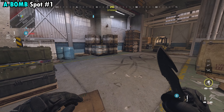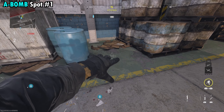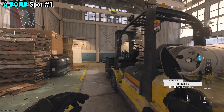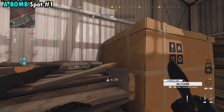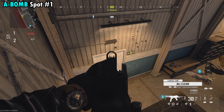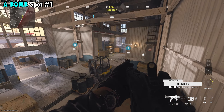Starting off with the A bomb, the first spot — I highly recommend using a camera so you have a decent line of sight on the bomb. What you want to do is head over to the attacking side of the A building and climb up on top of these boxes. This spot is really great because anyone coming through the back door isn't going to be able to see you up top unless they specifically look up here.